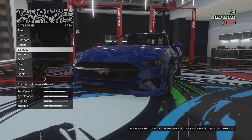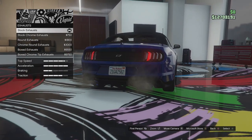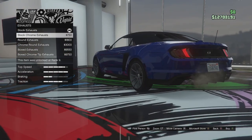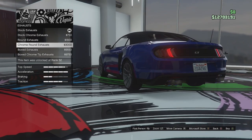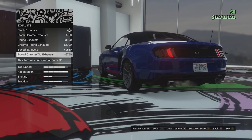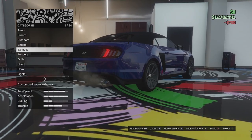We'll upgrade the engine. Exhaust options: it comes standard with dual tip in titanium, so we can go for stock chrome ones — it's just the same but in chrome. We've got round exhaust titanium tip, chrome round exhaust, and then box exhaust in titanium tip and chrome. I like the stock ones just in chrome, so we'll go with those.